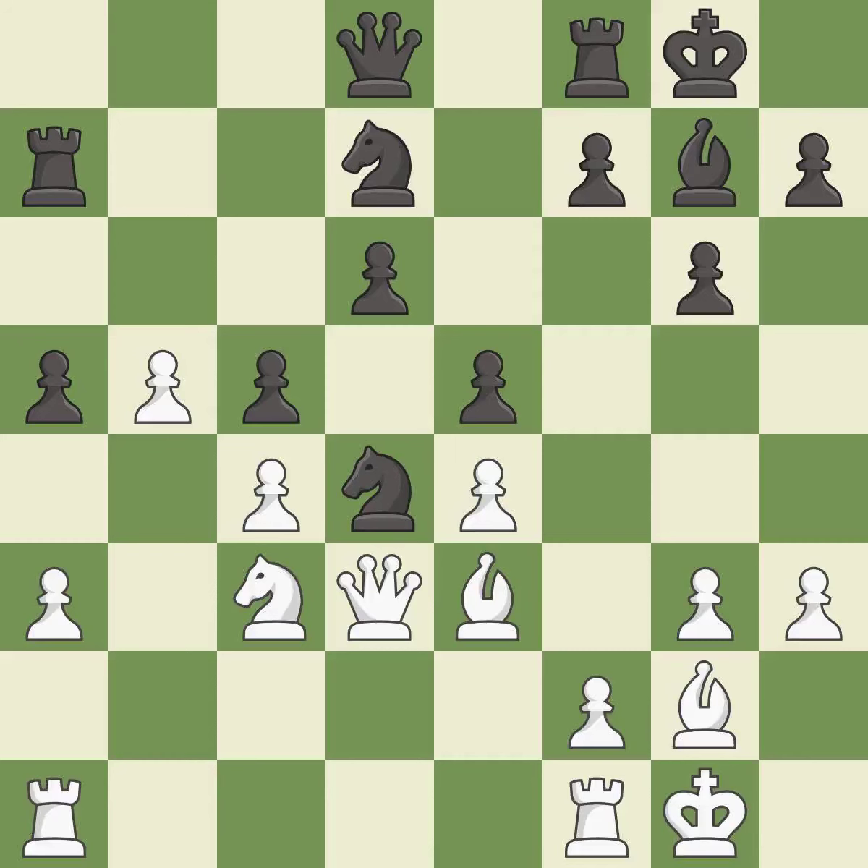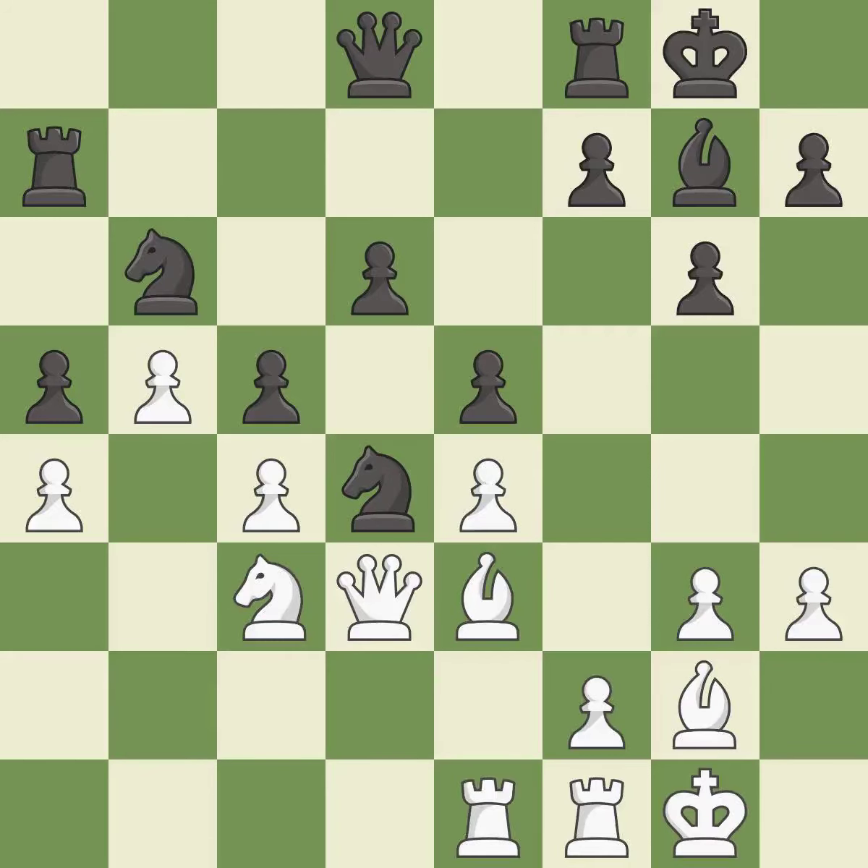This allows the opponent to take an outpost with a knight — it is a mistake. This overlooks an opportunity to take an outpost with a knight — it is an inaccuracy. This develops a rook off its starting square, getting it into the action — it is best.